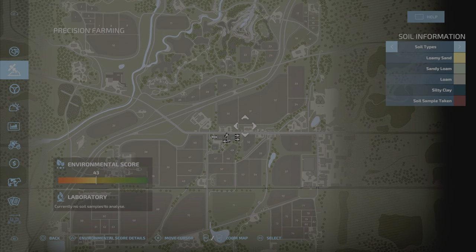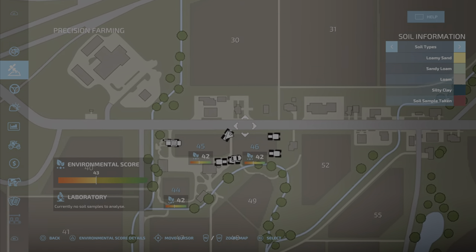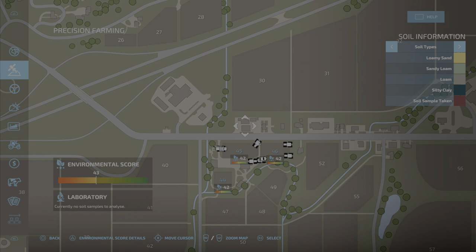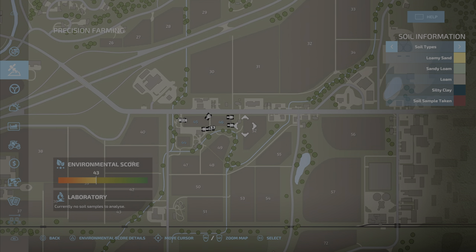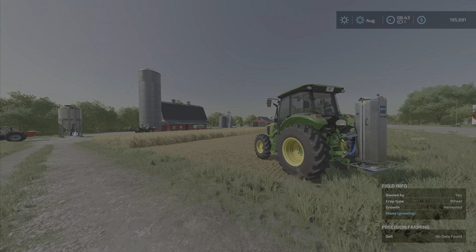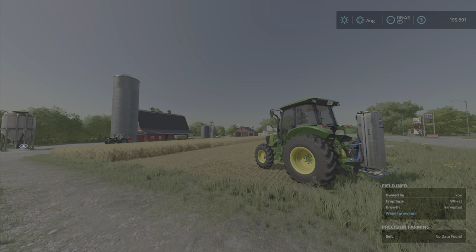As you can see, we're here on Elm Creek because it's a nice, giant standard map that comes with the game and has been updated, and the Precision Farming has been updated as well.